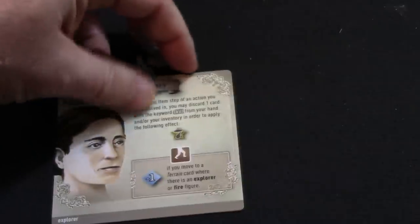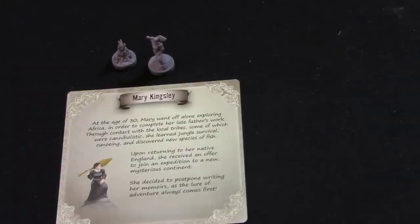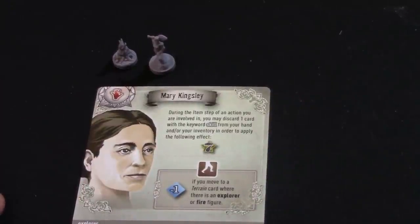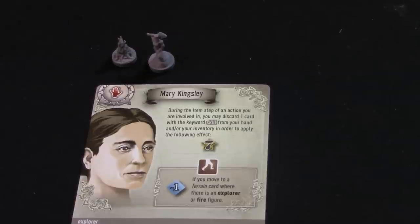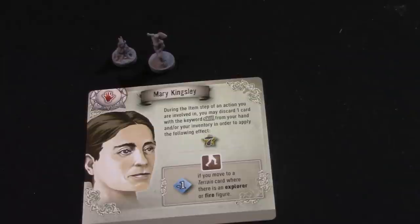Now we're going to talk about Mary Kingsley. Mary Kingsley: at the age of 30, Mary went off alone exploring Africa to complete her late father's work. Through contact with local tribes, some of which were cannibalistic, she learned jungle survival, canoeing, and discovering new species of fish. Upon returning to England she received an offer to join an expedition to a new mysterious continent. She's cursed, so that's probably more important right now. Her special ability: during the item step of an action you're involved in, you may discard one card with the keyword 'skill' from your hand or inventory to apply a super lucky result — a seven and a star.